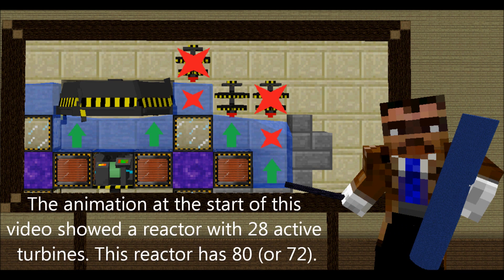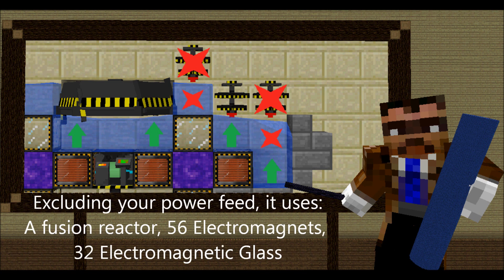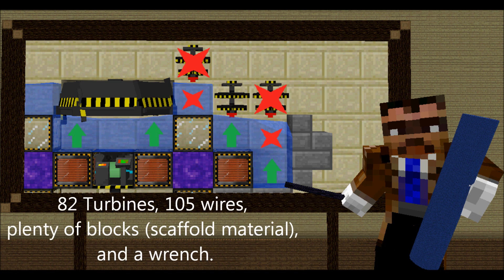The animation at the start of this video showed a reactor with 28 active turbines. This reactor has 80. In survival it will be considerably more expensive than the standard, but the power it produces is on par with an infinite battery. Excluding your power feed, it uses: one fusion reactor, 56 electromagnets, 32 electromagnetic glass, 82 turbines, 105 wires, plenty of blocks, and a wrench.